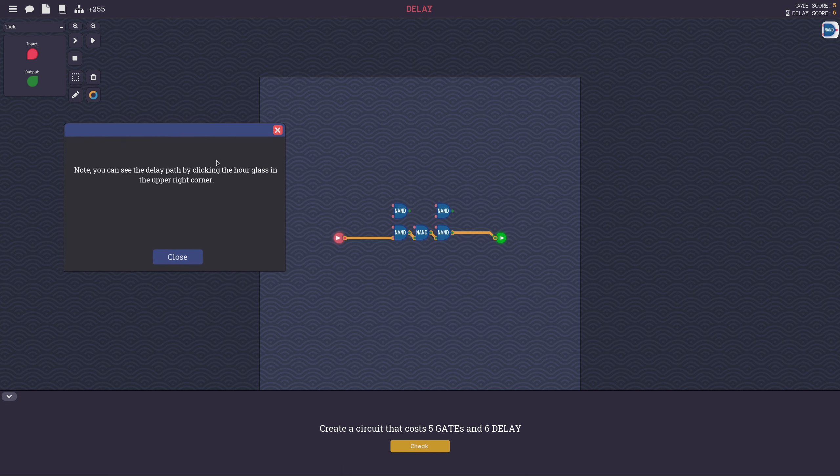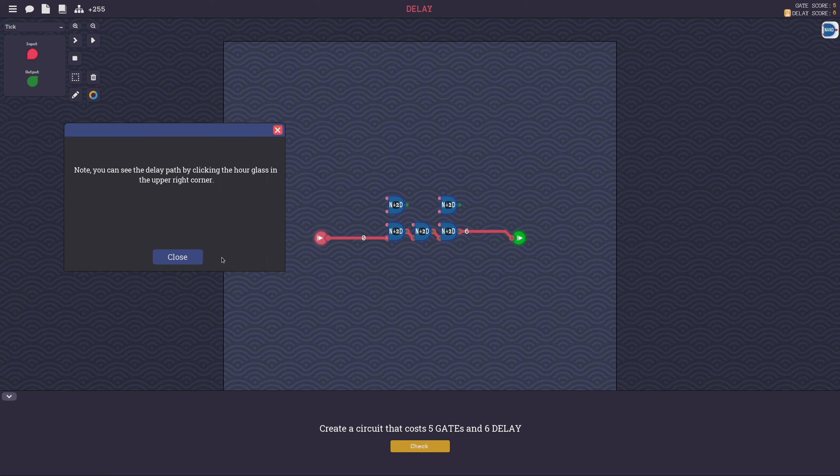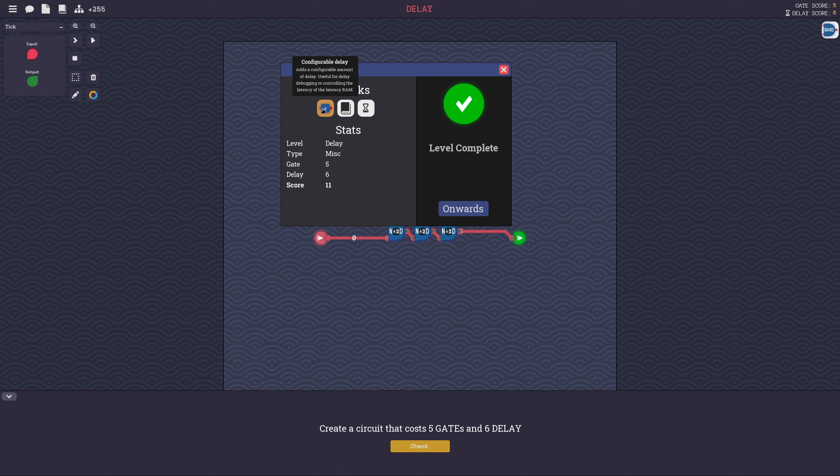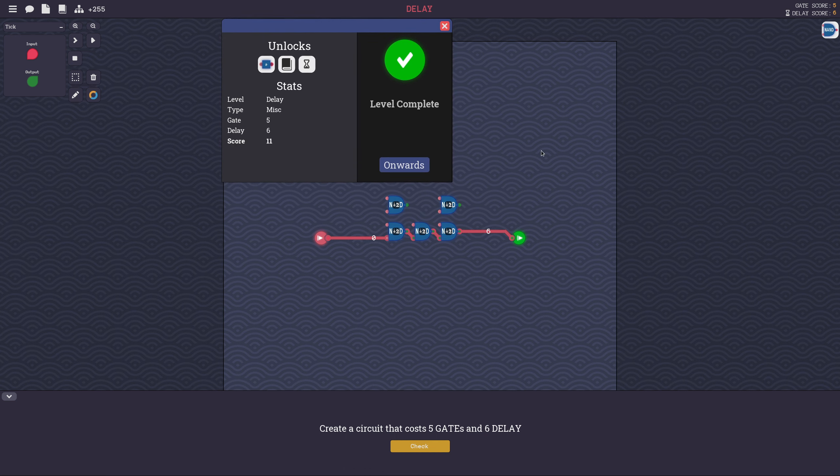You can see the delay path by clicking - so you can see the slowest path by clicking this hourglass. Plus two, plus two - sure. We unlocked the manual entry and we unlocked delay, and we also unlocked configurable amount of delay. I'm still slightly confused because this delay does not actually mean anything other than a number up here.